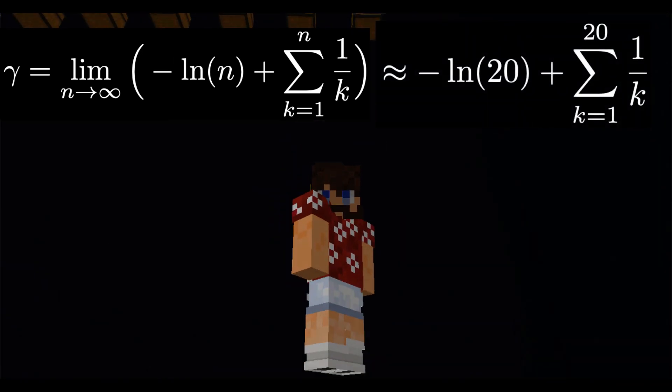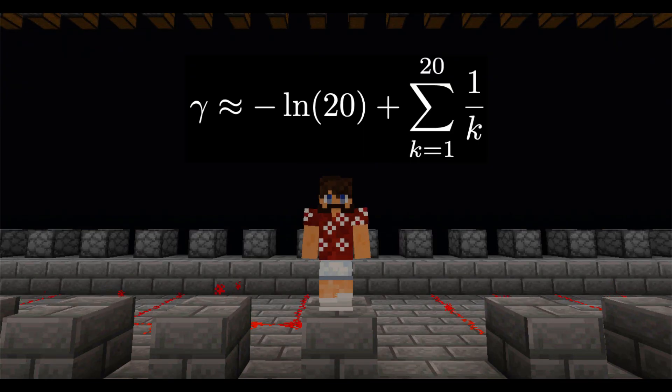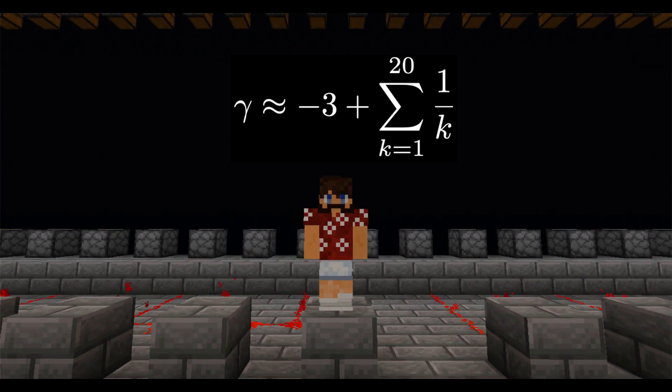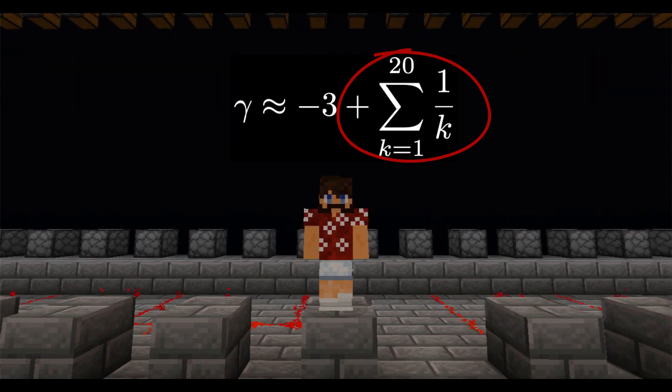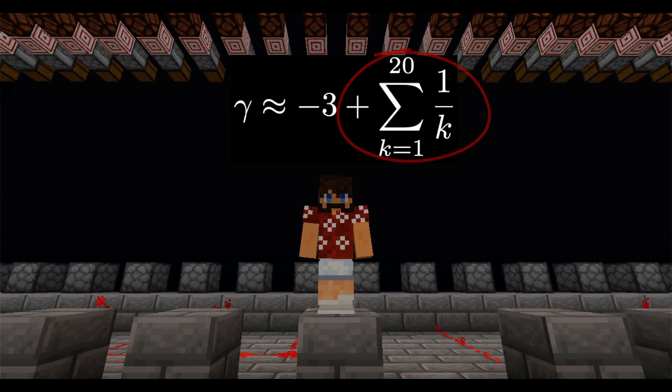To approximate gamma, we're going to use n equals 20. Note that the natural log of 20 is extremely close to 3. I constructed a redstone device that can approximate the 20th partial sum of the harmonic series, and I'll show you that in a little bit. We will take this value and subtract 3 from it to get our approximation of gamma.